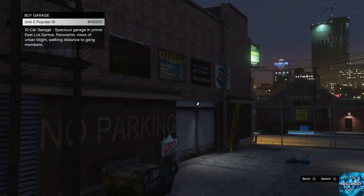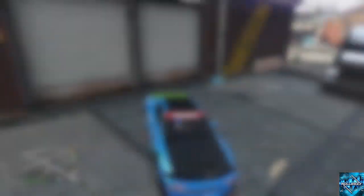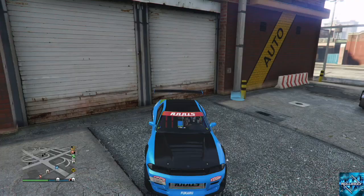You need a garage with a flat surface in front of it so that you can get the MOC animation, and you want to be in a free-aim invite-only session. This is the exact garage I have — Unit 2, Popular Street — 142 grand, it's not bad.